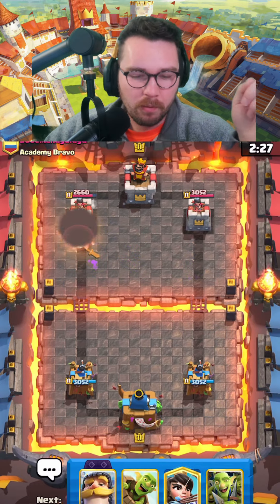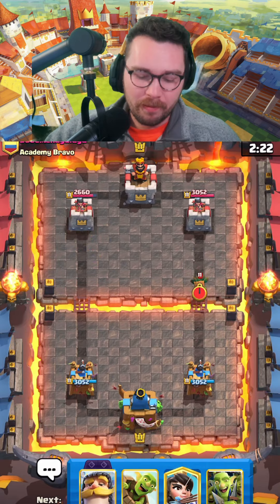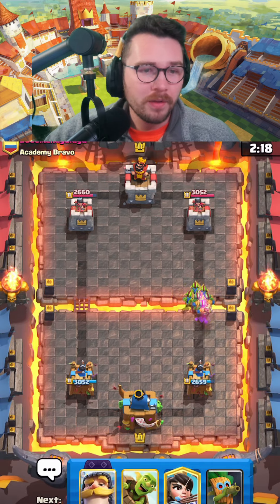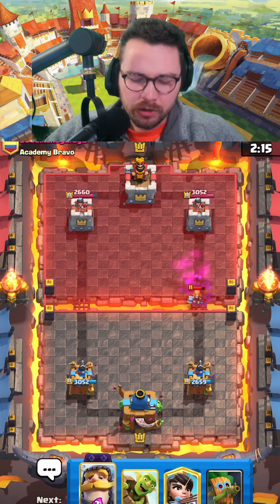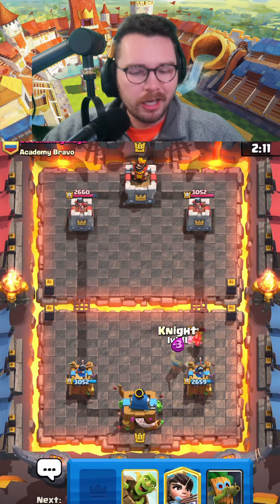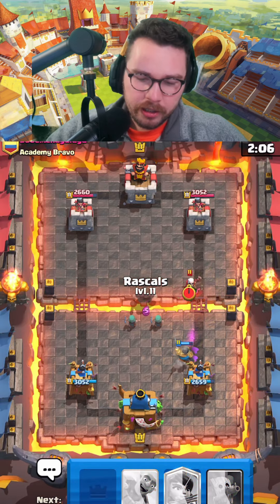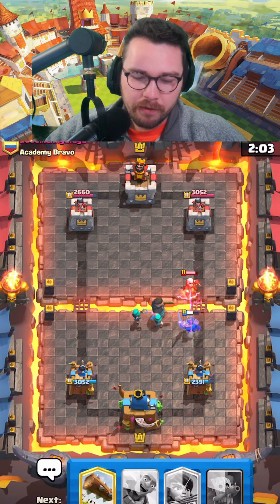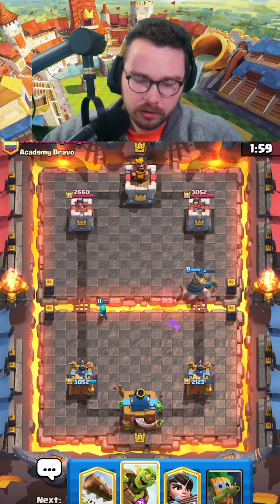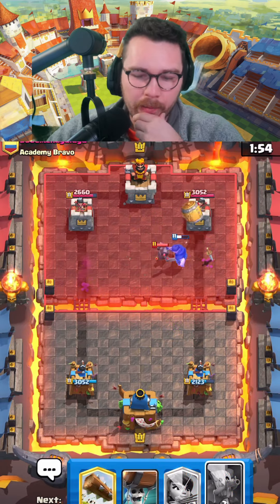That zap is not gonna save one of the wall breakers. I was trying to have the big rascal boy tank for the spear goblin hut while my dart goblin DPS'd it down, but I mistimed it. He's running a bait deck with spear goblin hut and dart goblin — not sure about this one. Magic archer takes the arrows, but now what does he have for this? Mini pekka probably when he hits four elixir.